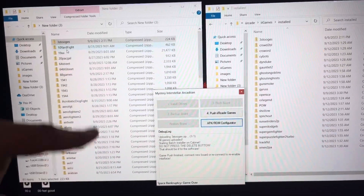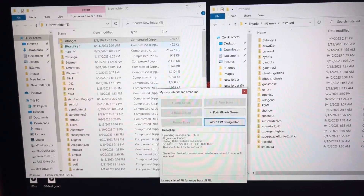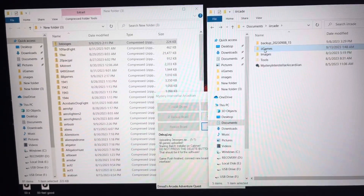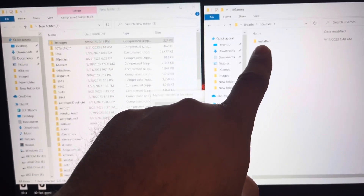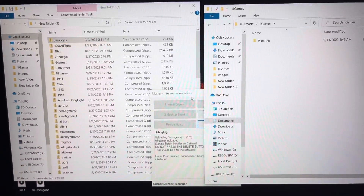Take your games that you're making, or that you get from the server or from the community, and move them over to your i-arcade folder, your i-games. Put them next to the installed folder — not inside it, just next to it — then push them with your software.